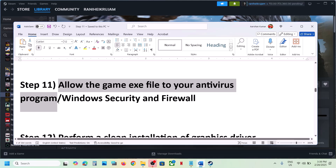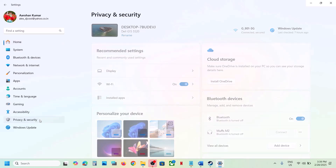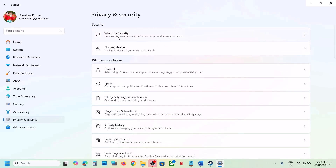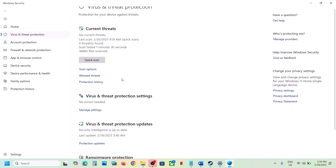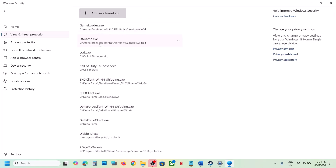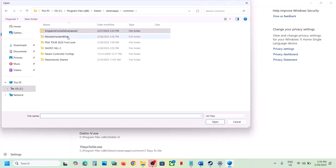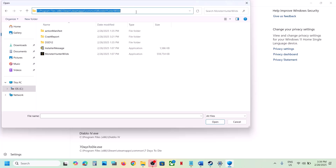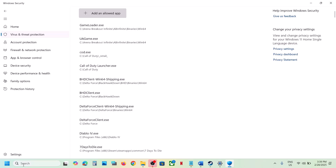If you have a third-party antivirus like Avast, Norton, Bitdefender, or McAfee, allow the game EXE file in your antivirus program. If you're using Windows Security, open Windows Settings, go to Privacy and Security (Windows 11) or Update and Security (Windows 10), then click Windows Security, then Virus and Threat Protection. Scroll down, click 'Manage ransomware protection,' click 'Allow an app through controlled folder access,' click Yes, then 'Add an allowed app,' browse to the game installation folder, select the game EXE, and click Open.